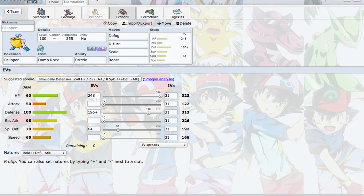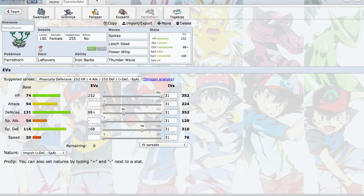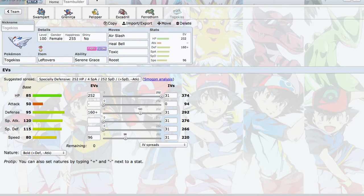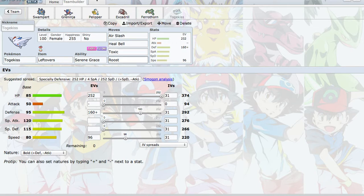I can't use Mega Swampert without Pelipper for my rain. So we have Pelipper to set the rain with a Damp Rock and U-Turn for momentum. Stealth Rock, Leftovers, Excadrill — pretty specially defensive, can take a couple hits. Ferrothorn, also pretty invested in both defenses with Thunderwave — pretty standard Ferrothorn. And Togekiss. I actually really love Togekiss because of the flinches. Last slot: Shield Bell, Toxic, Roost. I have Toxic instead of Thunderwave because I already have Thunderwave on Ferrothorn, so I don't want both. I can Toxic something and then Roost up and try to stall the game if I need to. That's the team.